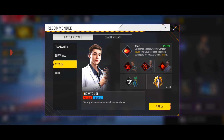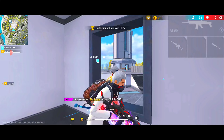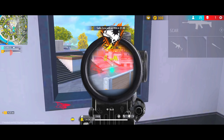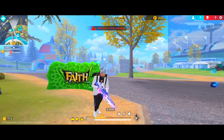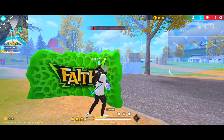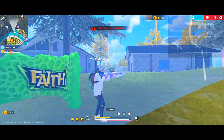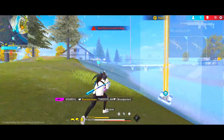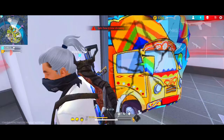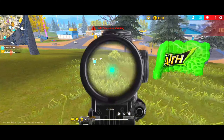Our next combination is the Attack combination, which uses Skyler plus Otho plus Raphael plus Maro. According to today's meta, Skyler's ability is very useful because many players use Dimitri, Sonia, and Nairi to revive teammates. If you use Skyler, you can destroy those abilities and kill enemies easily at long range. This combination is ideal for long-range fights, though you can also handle some short range with it.